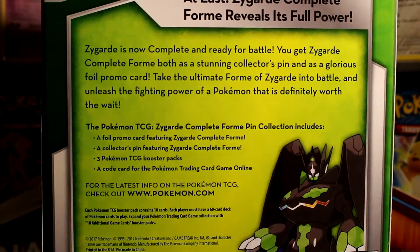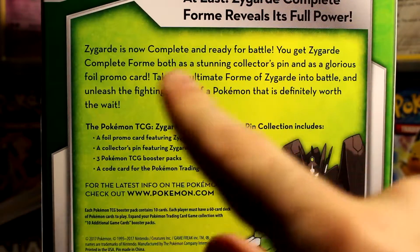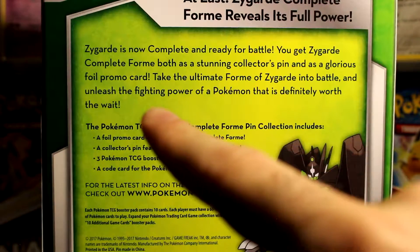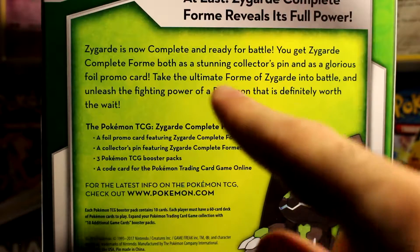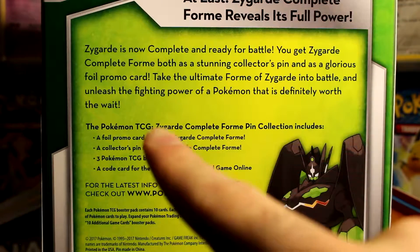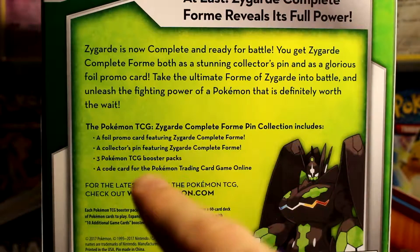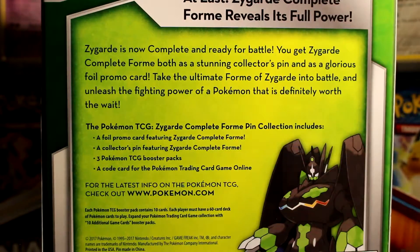Zygarde is now complete, ready for battle. You get Zygarde Complete Form both as a stunning pin and a glorious promo. Take the ultimate form of Zygarde into battle and unleash the fighting power of Pokemon — definitely worth the wait. The promo, the pin, three packs, and a code card.